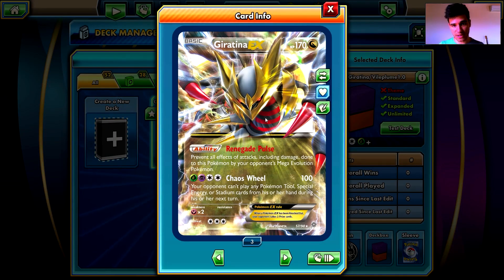We have three Giratina EX with 178 HP, a Dragon type with weakness to Fairy types — that's okay, I don't see many Fairy types in the standard format. It has Renegade Pulse: prevent all effects of attacks, including damage, done to this Pokemon by your opponent's Mega Evolution Pokemon. So this is a Mega wall — it can deal with Mega Rayquaza and all those awesome Megas. With four energy, Chaos Wheel does 100 damage and your opponent can't play any Pokemon tool, special energy, or stadium cards from their hand during their next turn. That's very impressive.